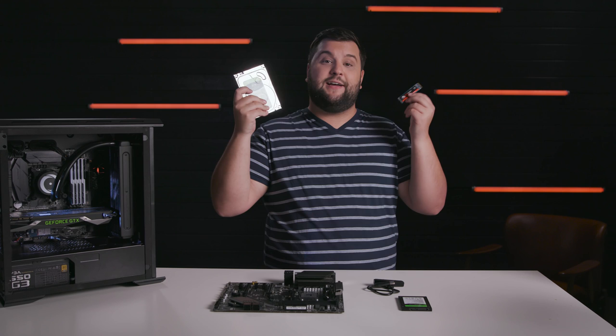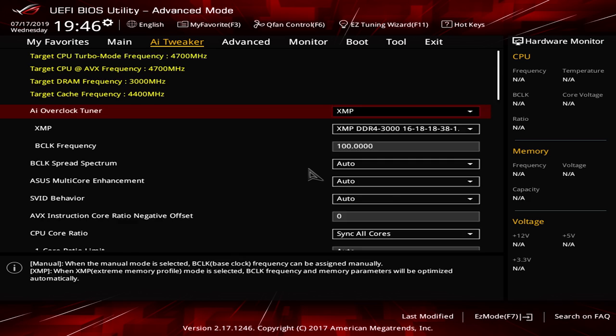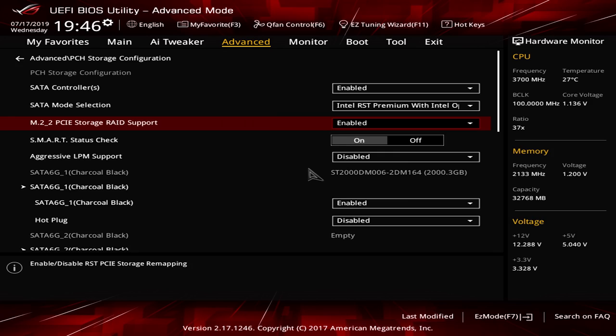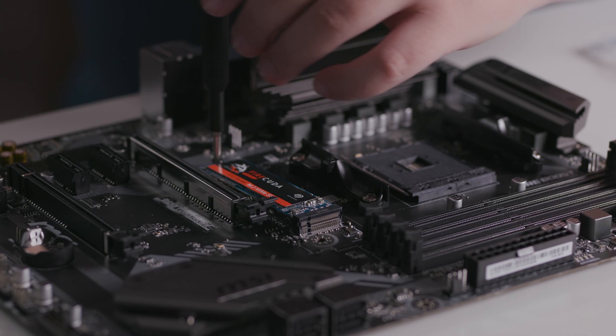First, since the FireCuda 510 is a PCIe drive, you'll need access to your system's BIOS setup prior to install, and set a PCIe device as the boot drive in the sequence list. Then, power back down and install the two drives. Your SSD installs in the M.2 PCIe slot, securing with a screw.